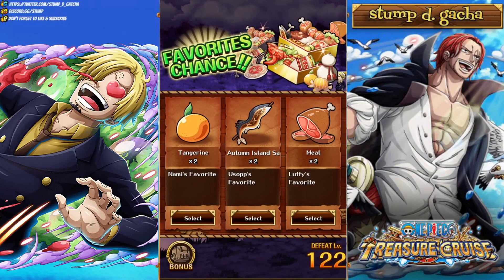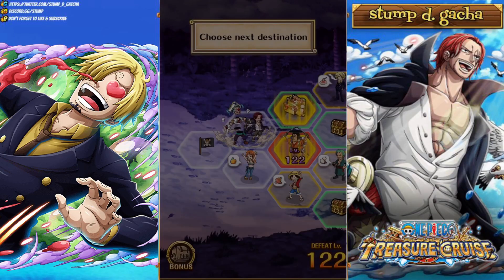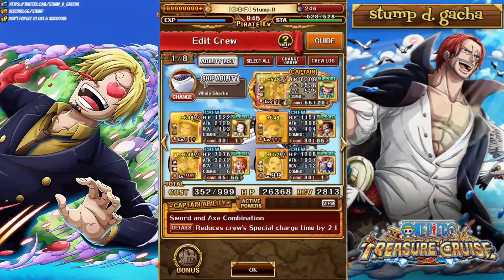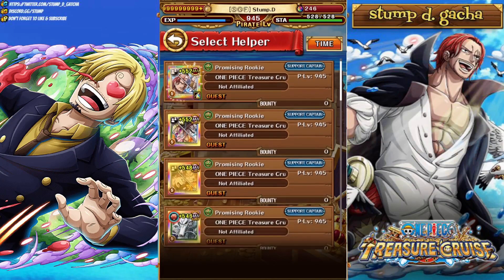I do understand that a lot of people have been struggling to find Robin and Koala friend captains. Obviously they have been going around. If you guys saw my first 100 plus Rayleigh playthrough, we did use Robin Koala as a friend captain. But in today's video, I have two teams for you guys against Rayleigh and the team that I'm using against both Roger and Odin for level 100 plus.